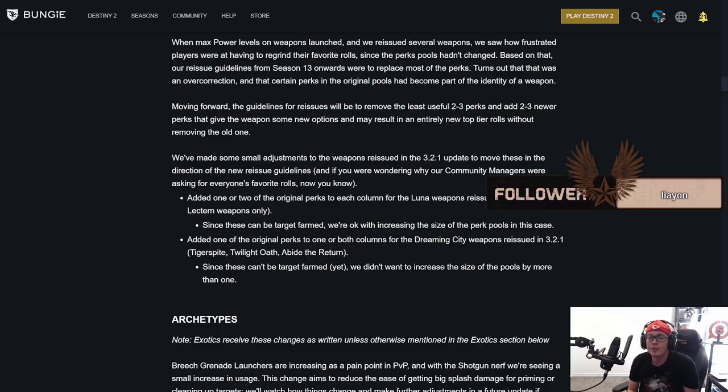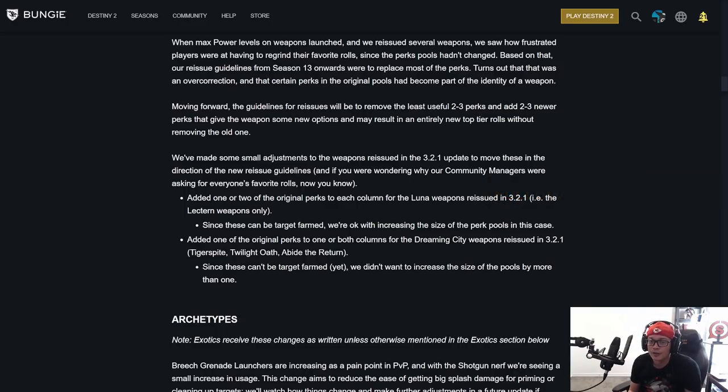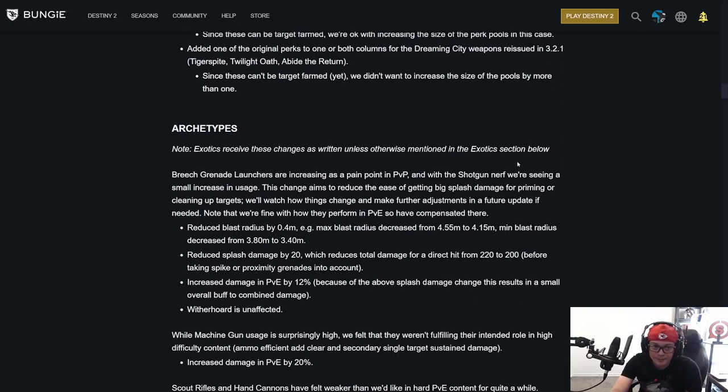Moving forward, the guidelines for reissues will be to remove the least useful two to three perks and add two to three newer perks, giving the weapon more options and potentially new top-tier rolls without removing the old ones. They've made small adjustments to weapons reissued in update 3.2.1. Added one or two original perks to each column for Luna weapons and Lectern weapons. For Dream of the City weapons — Tiger Spite, Twilight, Abide the Return — added one original perk since those can't be target farmed yet.